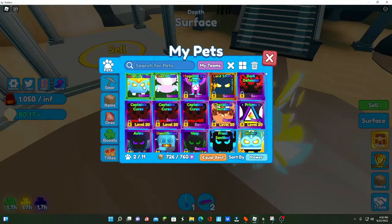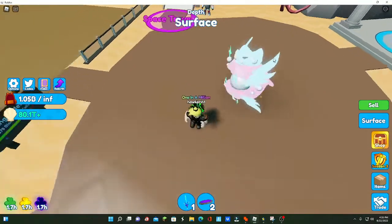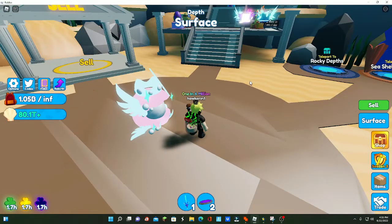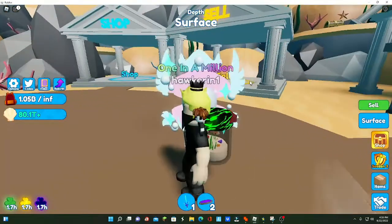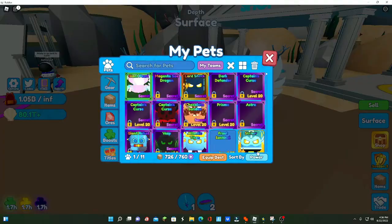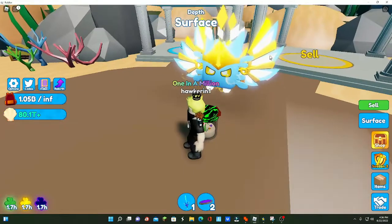I unequipped the Titan just to give the Pearl its own little showcase. This is actually a really cool looking pet — good job, Isaac, you did a good pet, and it's not from BGS so that's nice. That's the first secret, and then we have the one-in-6.667-million or whatever it is.